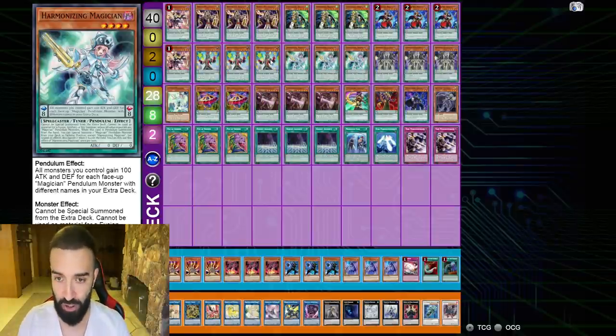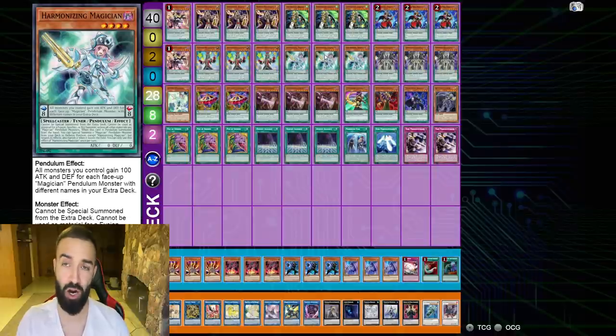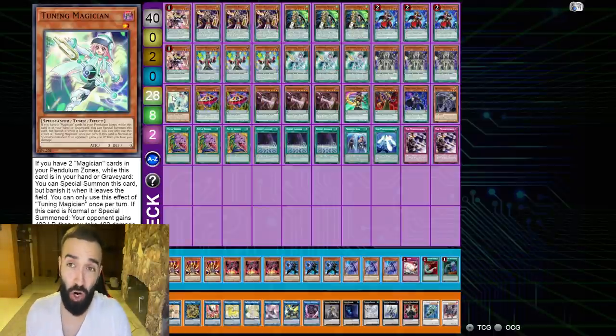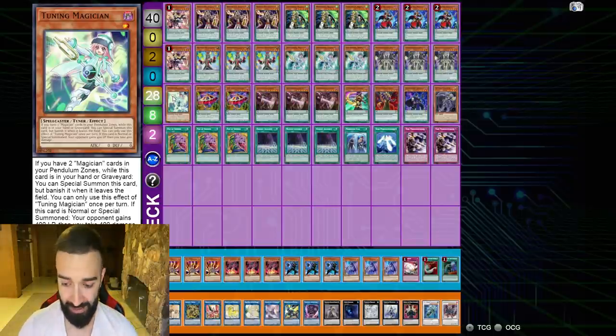As for the other random Magicians, Poison and Fang are inherently the worst ones. Dragon Pit is only good if you're playing Savage Dragon, because there are scenarios where Harmonizing special summons Dragon Pit and you bring up Tuning Magician from Needle Fiber or Selene to make Savage Dragon. However, there aren't enough backrow decks in the meta to justify playing Dragon Pit for its scale effect — you actually neg one to get rid of it, and if it gets hit by Cosmic Cyclone it's just not worth it.